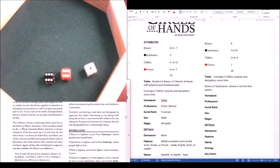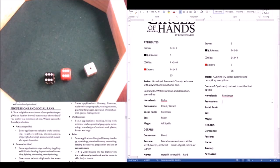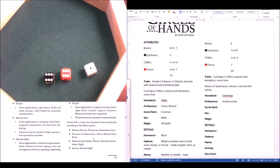To determine the homeland, we look at the highest score — it's Quickness — so this character is from Van Berge. We'll go with Outdoorsman for profession, which corresponds to the Freeman social rank.